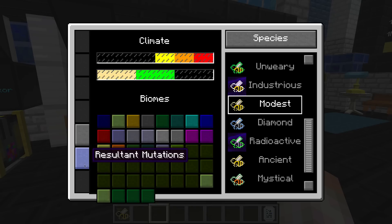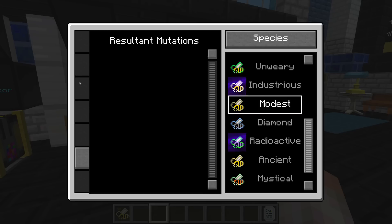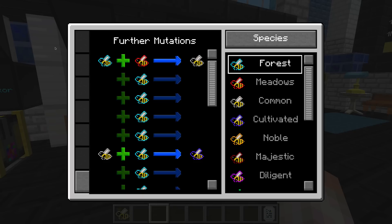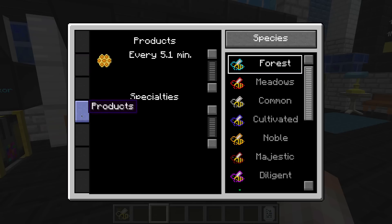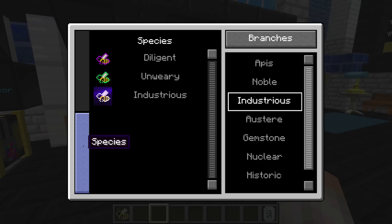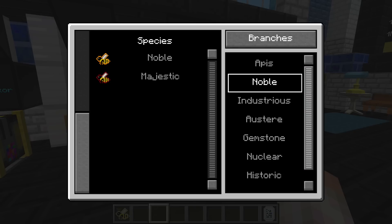Clicking the mutations tab can sometimes cause crashes, but it shows you the mutations you have personally discovered. For example, a forest drone bred with a meadows drone gives a common bee; a common with a mundane gives a cultivated bee. The branches tab shows the breeding chain — for industrious it goes diligent → unwary → industrious. Noble, majestic, and imperial form the other line.